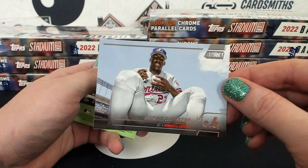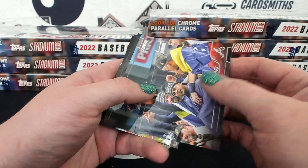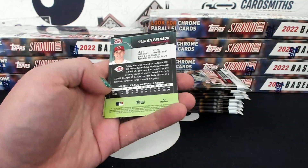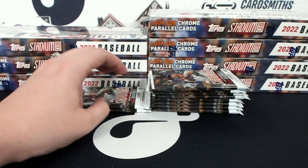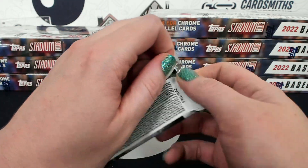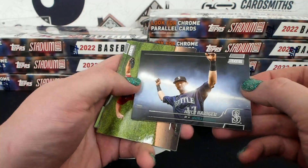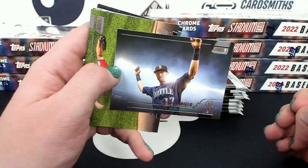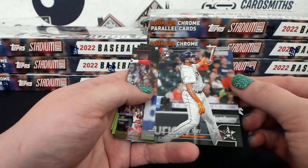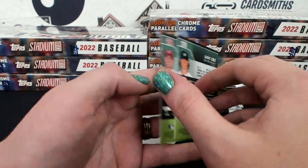Oh Stadium Club, I love you. I just love you, never let me down! A black foil Martay for the Mets — HT Ninja. I've got so many cards I gotta have already. That's a cool card — the fog in the back, the lights look neat. Red foil for the Phillies. Siri with a bat toss.